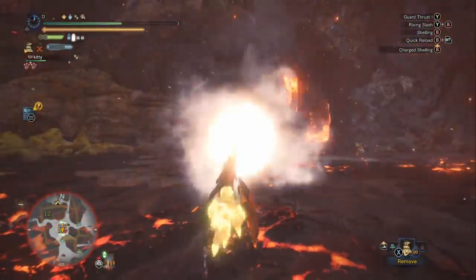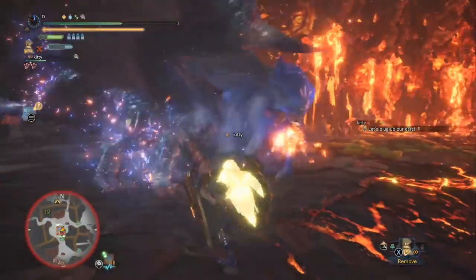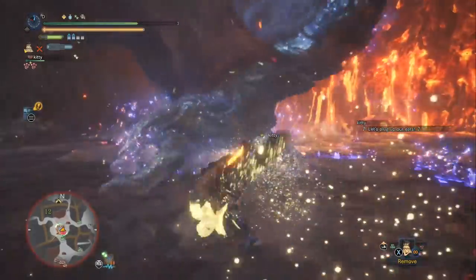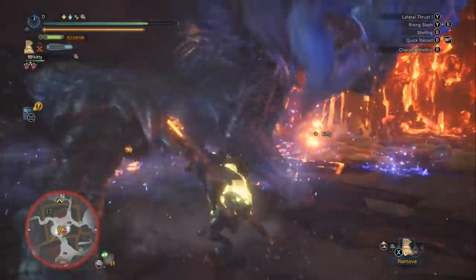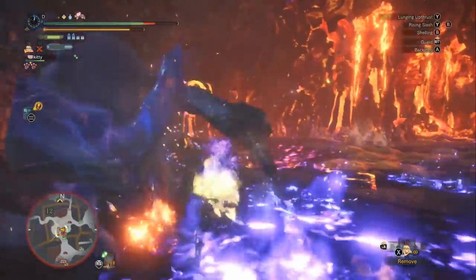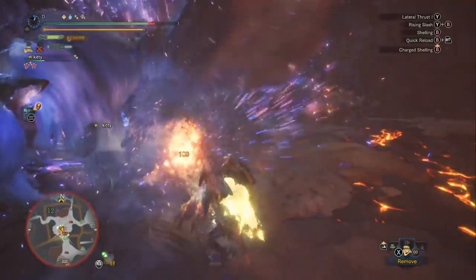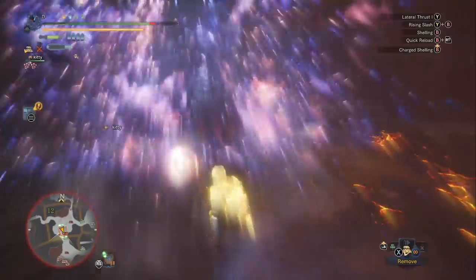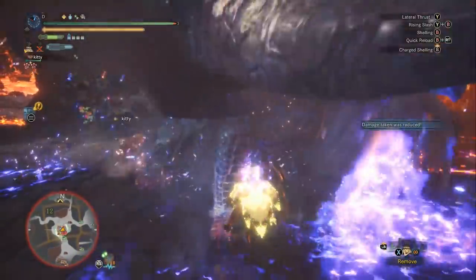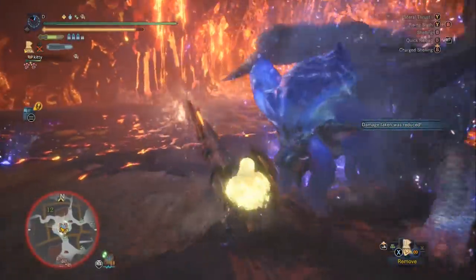So we've talked about food and long shelling. You can see I'm pointing the gun lance up a little higher since she's in the air — you can actually shoot her while she's airborne. We have our two mantles: the rock steady mantle and the temporal mantle. We're getting as much use out of these as possible. When they're starting to run out, I like to go for a mount — you don't want to mount when the mantles are fully active because you'd be wasting them.